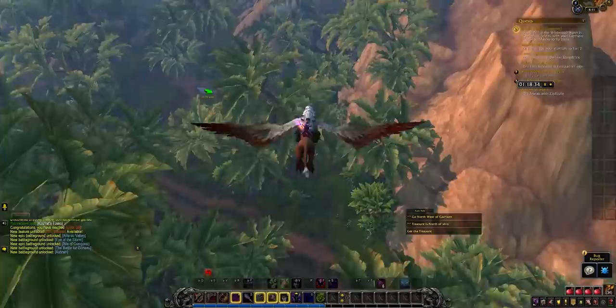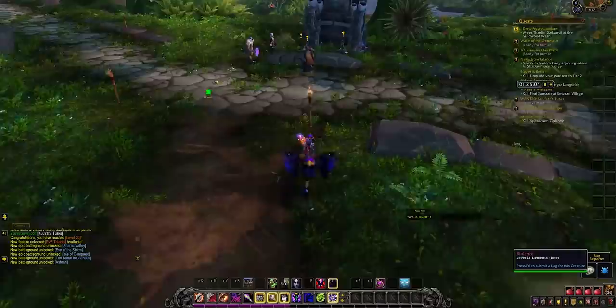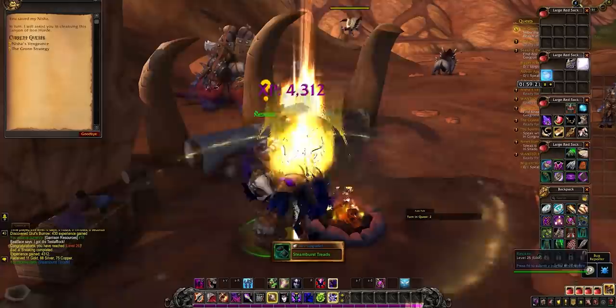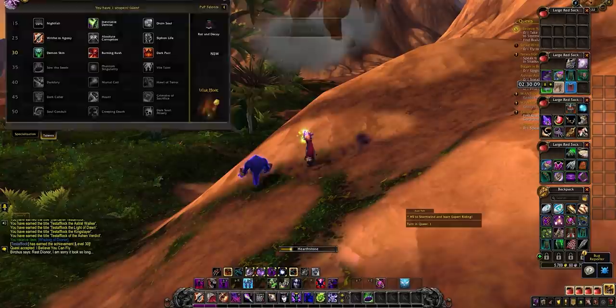Port back to Stormwind to get fast ground mount training and activate War Mode, then use your Garrison Hearthstone to return. At this stage I accidentally stumbled upon an optimization: the Gorgrond breadcrumb was in my quest log. I remembered how dense Gorgrond is and how little travel time is an issue there even without flying, compared to how spread out the rest of Shadowmoon Valley is. So I went to Gorgrond instead.